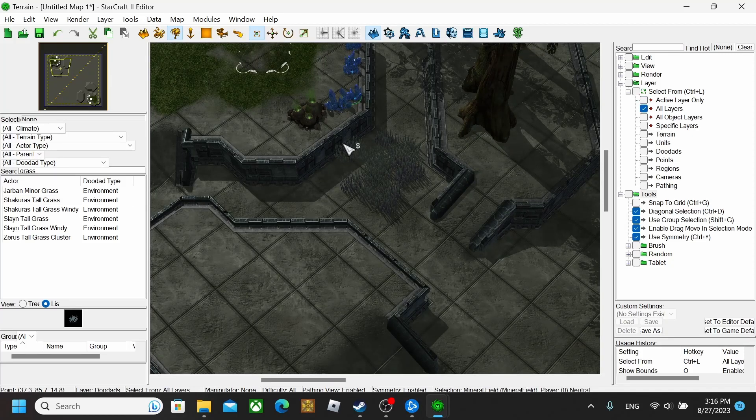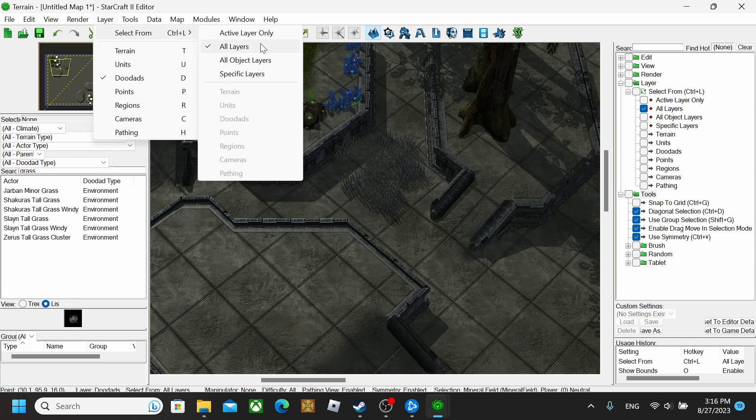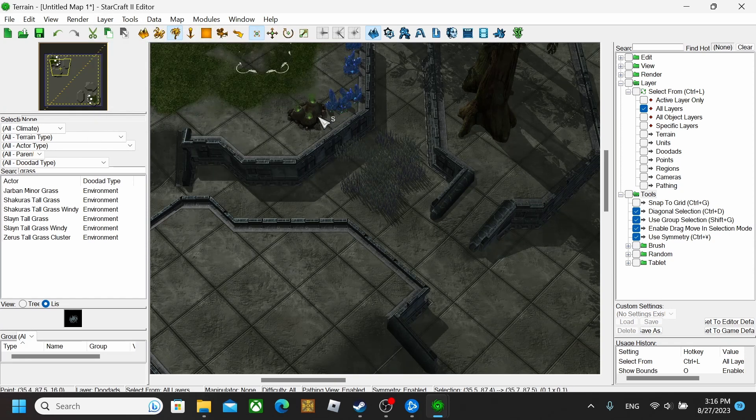The other thing I was going to tell you: when you go to select stuff and it's not working — it just won't select anything — you want to go to Layer and then Select From All Layers. That will allow you to click on the Vespene gas and everything like that.